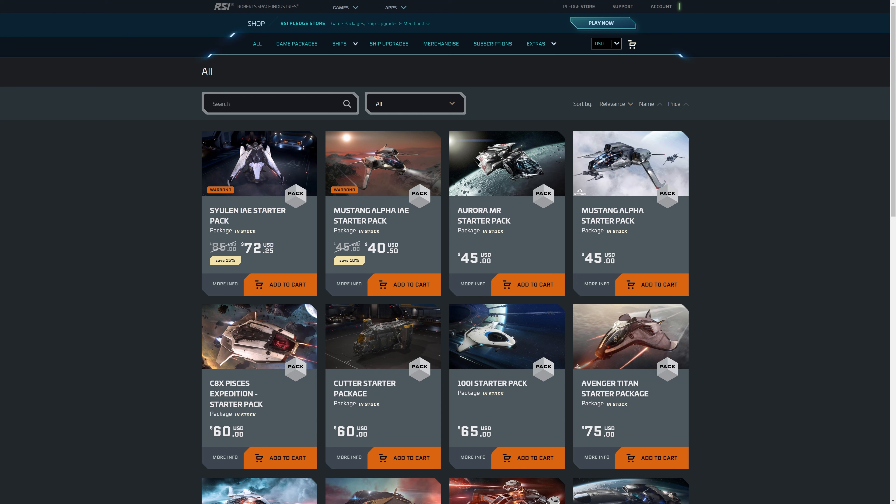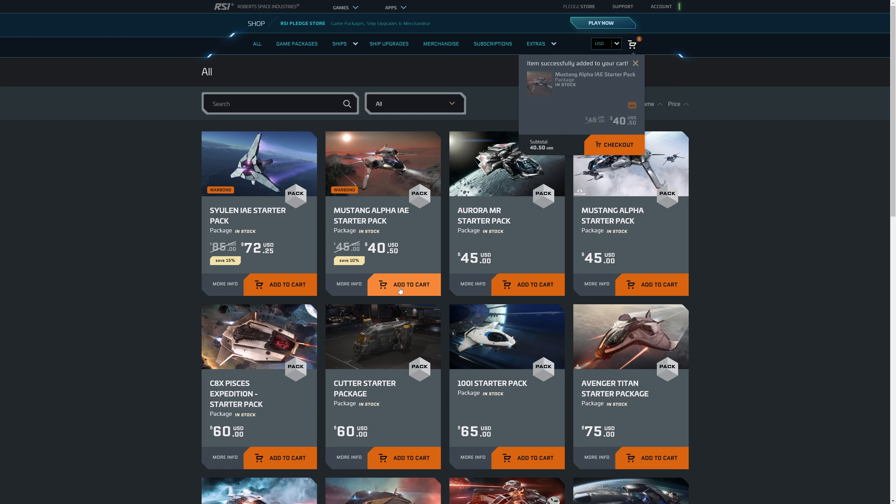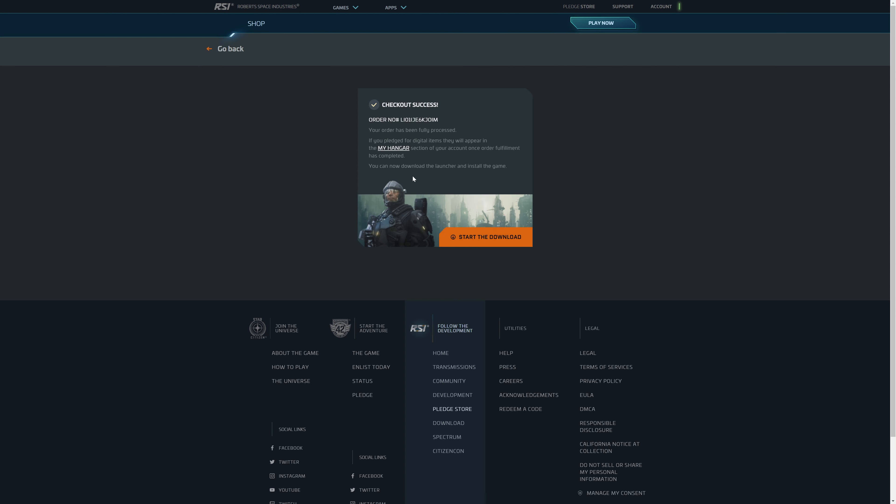Alright — Mustang Alpha Starter Pack, $40.50. Check out success. I purchased it. Just follow the steps and start the download if you don't have it.